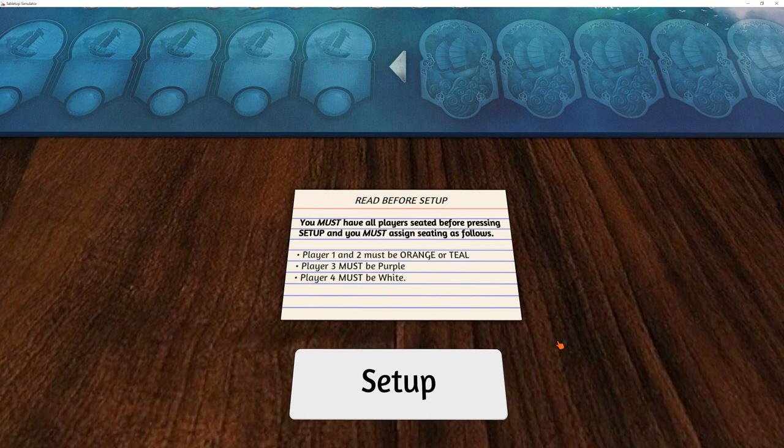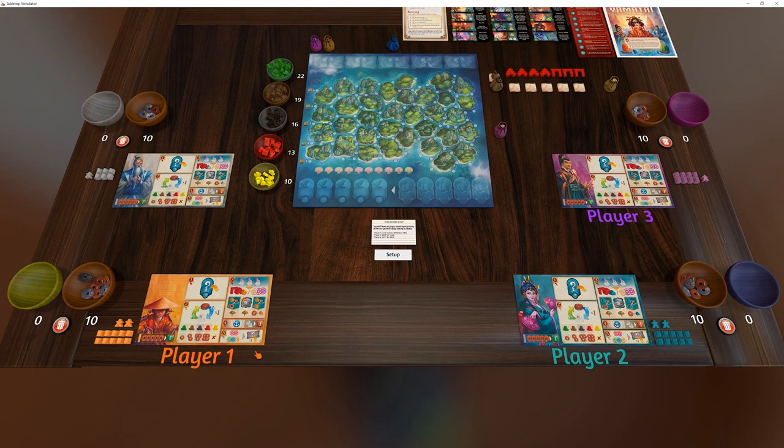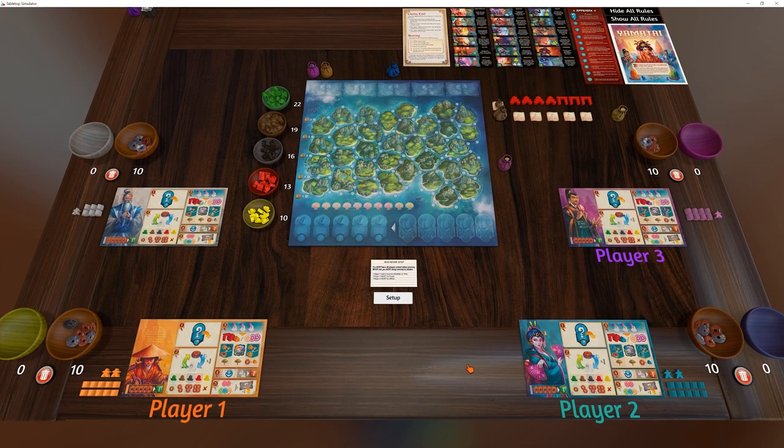In addition, just like in the physical game, the white player is always only used when you have four players. The purple player is only used when you have three players. So because I'm playing a three player game, I'm using the orange, the teal, and the purple.